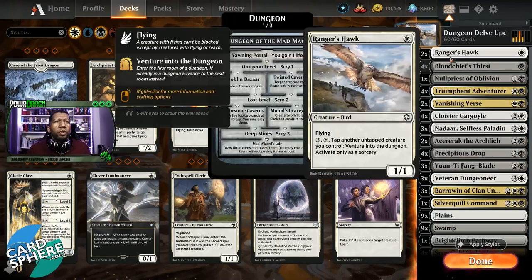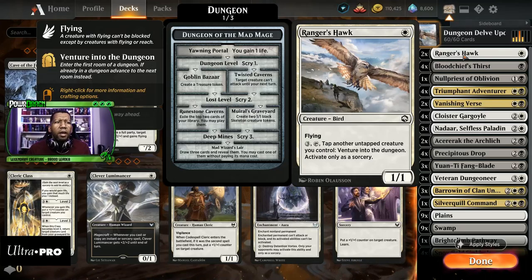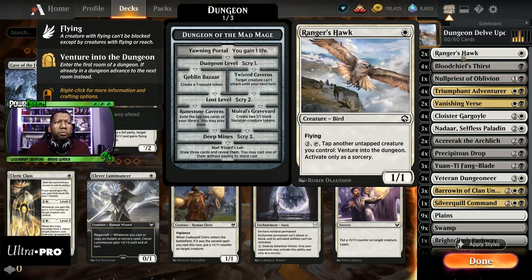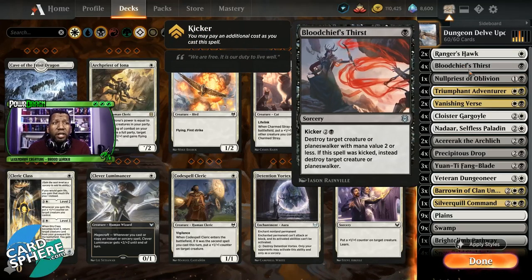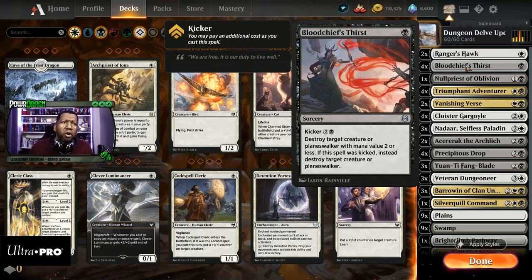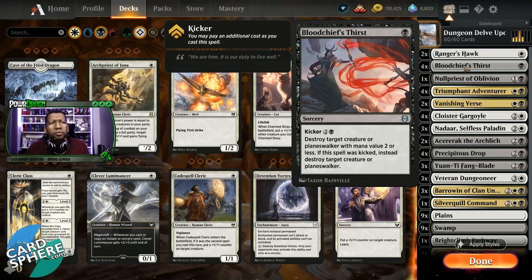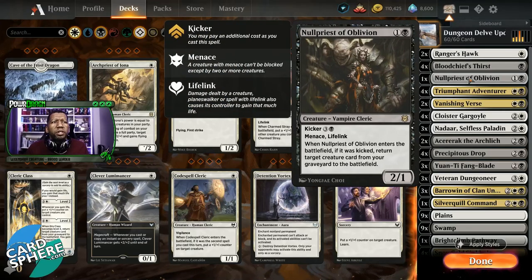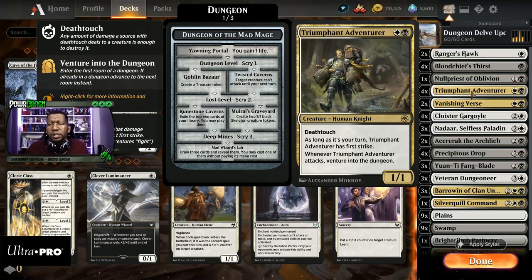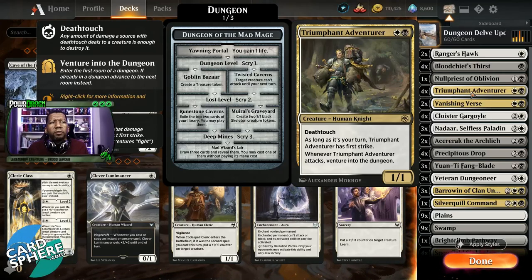Okay, here we are. We decided to go ahead and just keep the two Ranger's Hawks. There were probably some things we could replace these with, but again we're on a budget — we tried to stay at nine rares or less that we're adding. Went ahead and upgraded Bloodchief's Thirst to four copies because we need good removal, and it's a useful card to put in other decks too. Kept the one Null Priest of Oblivion. As expected, we increased Triumphant Adventurer to a full four — and that's already three rares. Added one more Vanishing Verse, so that's four rares.